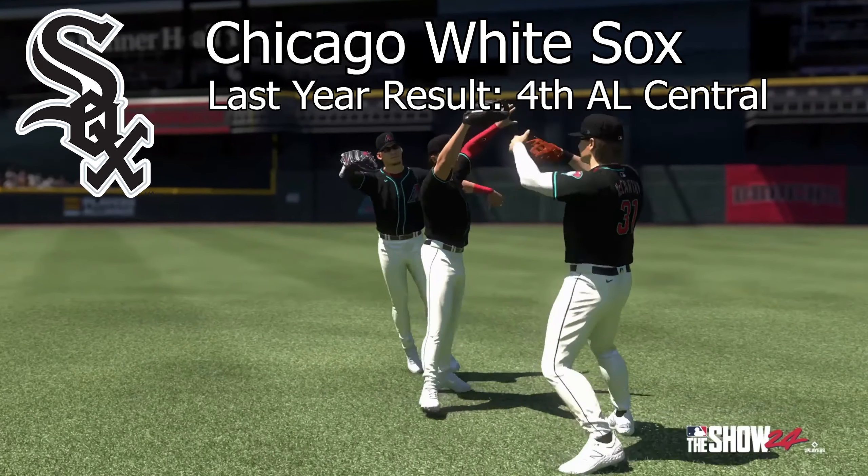The Washington Nationals have really fallen off since their World Series victory over the Houston Astros. The last three years have been rough — they've seen 90-plus loss seasons in each of them, including 107 losses in 2022, and they're in a tough division fronted by the Braves and Phillies. They do have some pieces: first baseman Joey Meneses led the team in batting average, RBIs, and tied for first in hits; outfielder Lane Thomas led in home runs; on the mound, Josiah Gray had the best ERA among starters, and McKenzie Gore led the team in strikeouts.